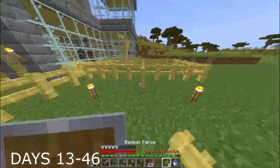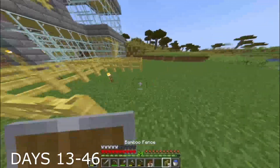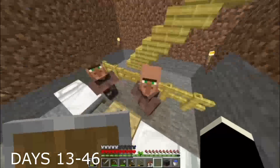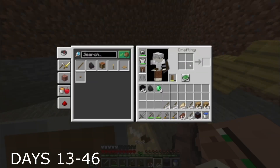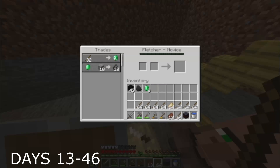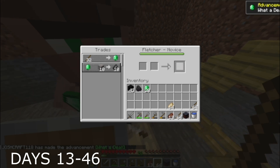During times whilst waiting for the villagers to breed, I went back to normal Minecraft activities such as building an animal pen. When I decided to actually use the villagers, I decided to try and get a Fletcher villager so I could trade sticks for emeralds, and also try and get a toolsmith so I could get some better tools to mine faster and just make my life a whole lot easier.